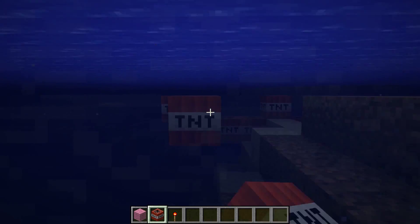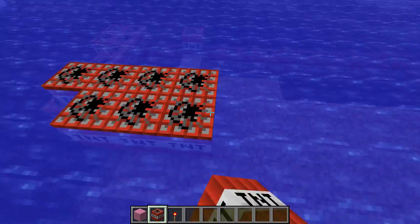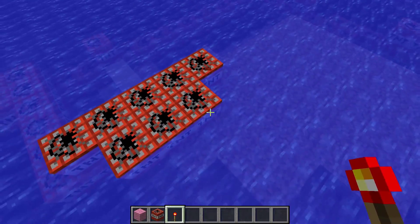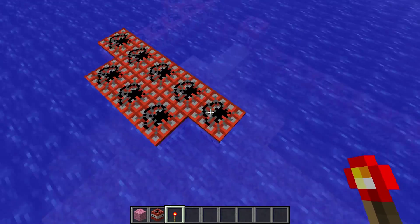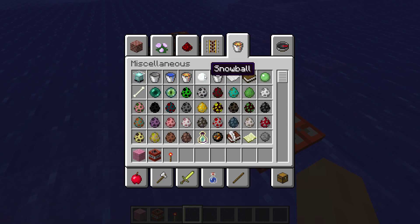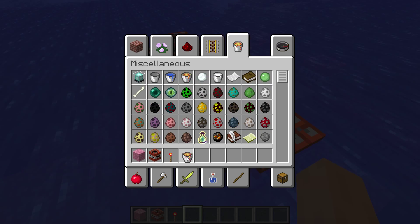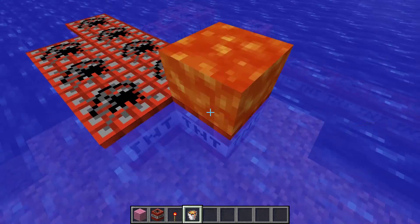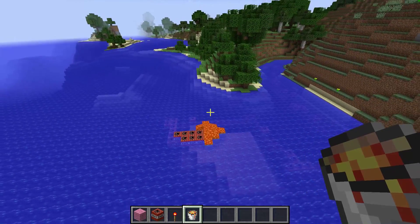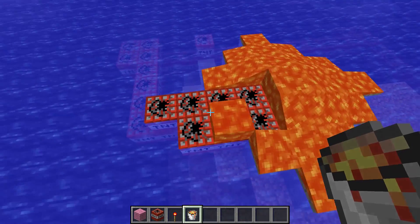Now we go up and - boom, great. Let's go and activate this epic bomb. Can I use a redstone torch? I just need another torch. Or lava - I remember you could do it with lava maybe. Yeah, is that working? I think it is - though that could have just been the lava. I don't think it's working. God damn it.